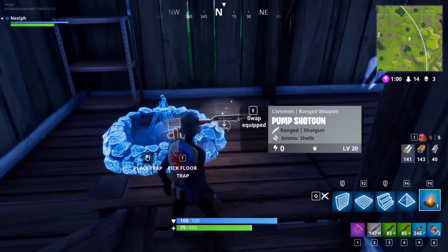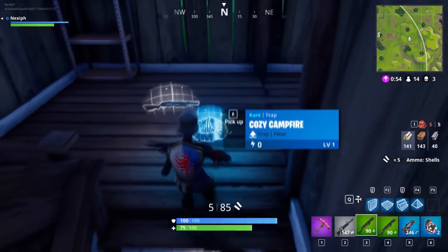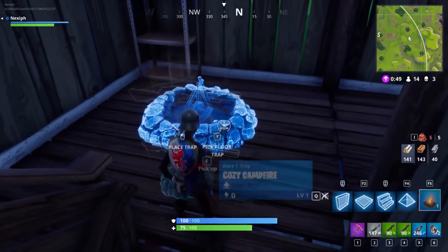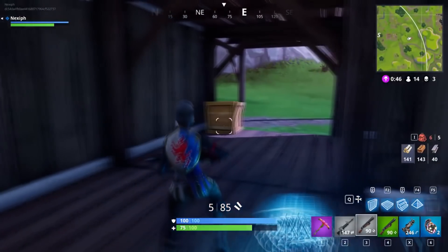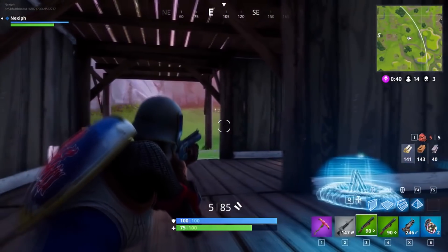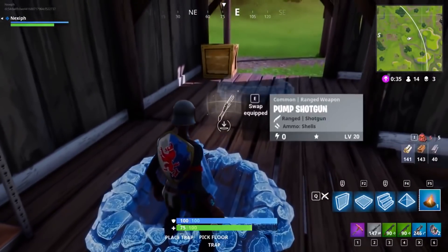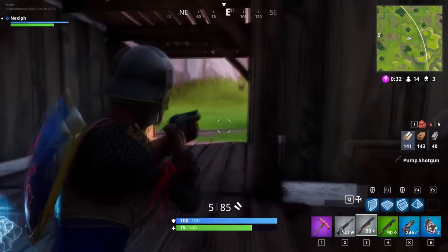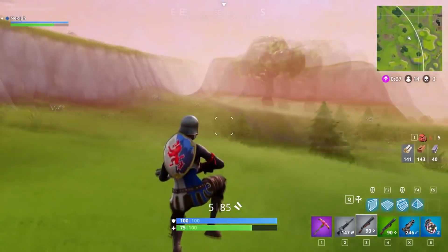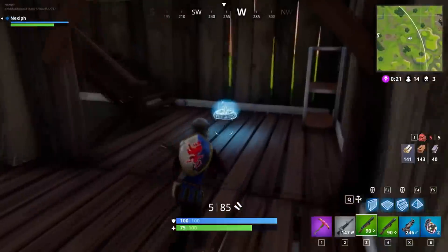This last glitch was an extra inventory slot that would allow you to carry one extra item in your inventory. To do this glitch, you would have to place down any sort of trap — it could be a launch pad, a cozy campfire, a spike trap, whatever you find first. You would then hold out the trap like you are going to place it and pick up whatever item you want to carry as an extra. If you picked up any other item such as ammo, building materials, or even weapons, it would drop the extra item you are holding. I have no clue if this glitch has been patched since then, but I don't see many people taking advantage of it today.